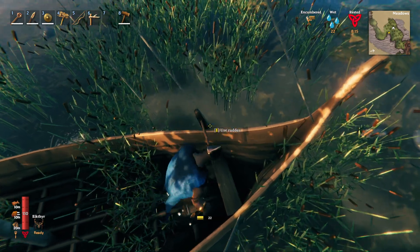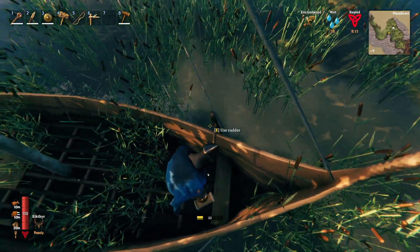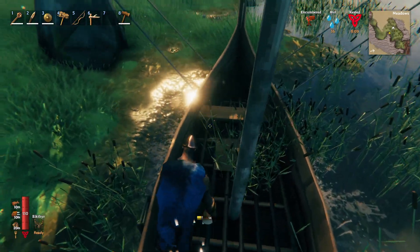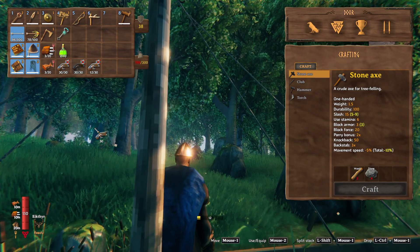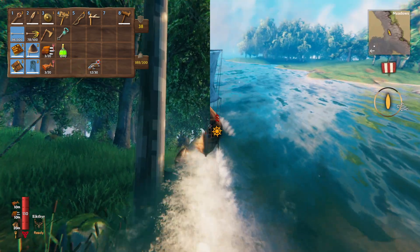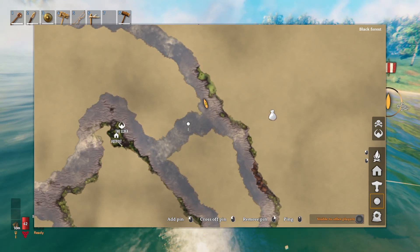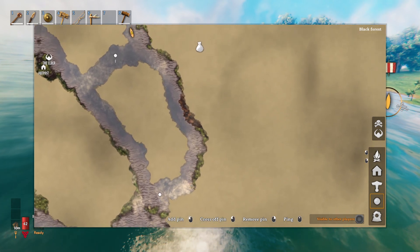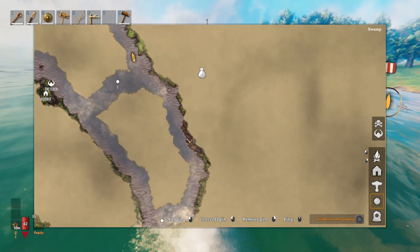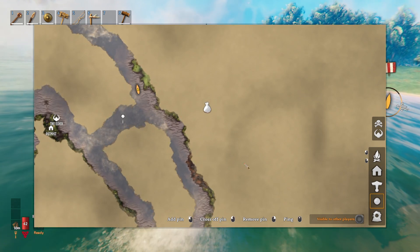That kind of sucks — I didn't realize you couldn't drive the boat if you were overweight. So we have to leave some of the iron here unfortunately and make a secondary trip back over here. But when we do, we should have the bigger boat, so it shouldn't really be an issue. Well, we just discovered the trader. This is the pathway we took the first time when we came over to fight the elder. I decided to cross a little earlier going back home, and in doing so we discovered another swamp, which is great.